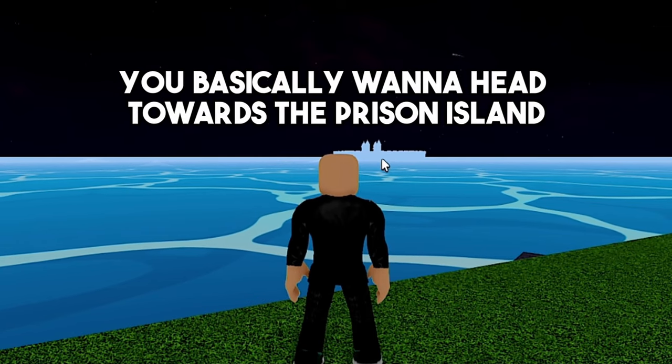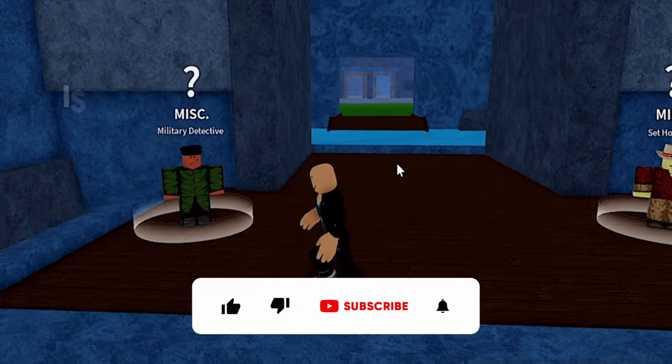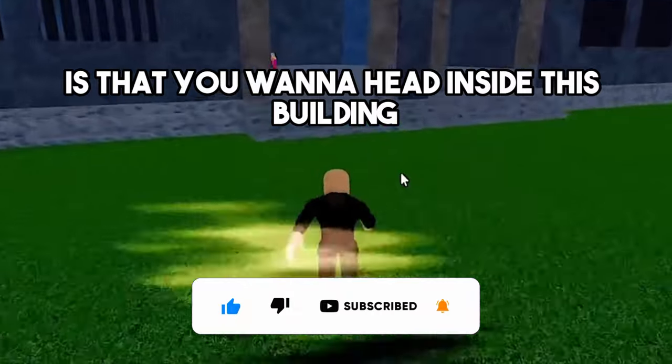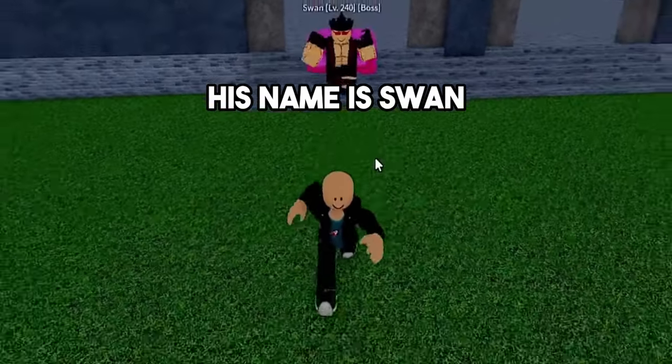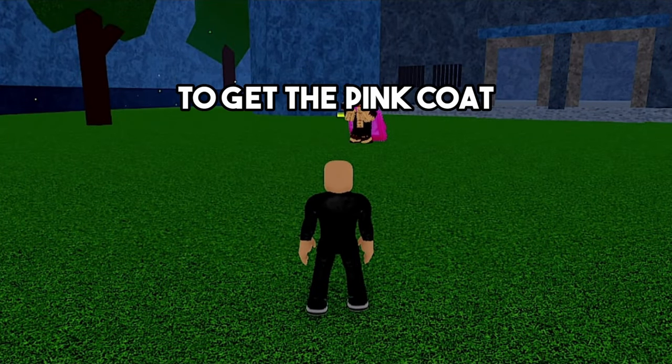Head towards the Prison Island. Once you land at the Prison Island, head inside. You want to go inside this building, and inside you should see this boss. His name is Swan and he's level 240. You basically want to fight the Swan Boss to get the pink coat.